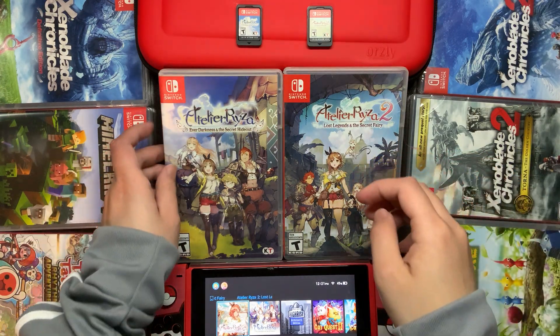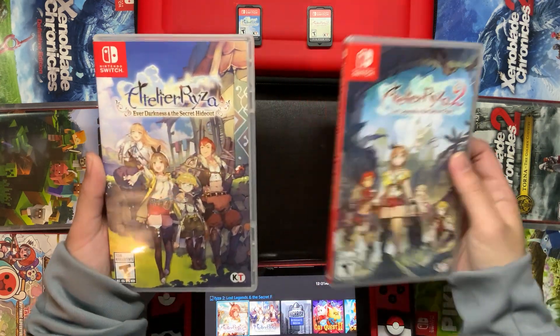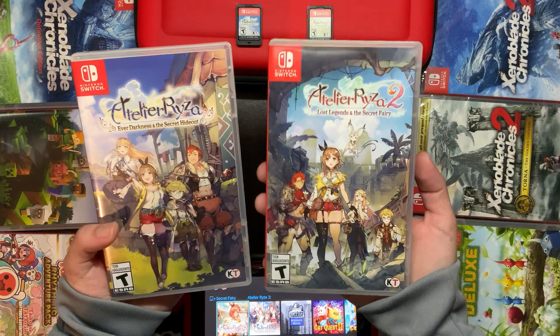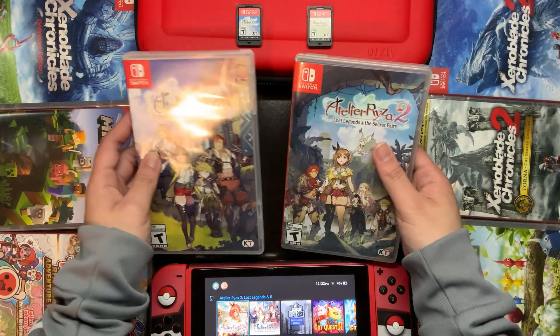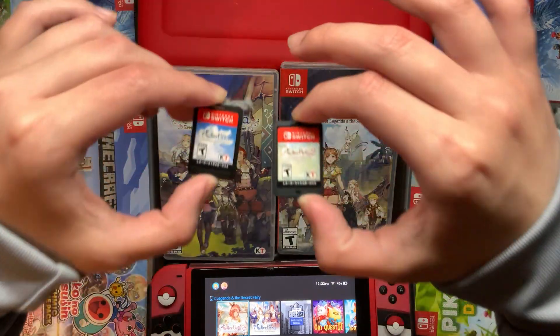This video is just a mini comparison of Ryza 1 and 2 visually from the outside. The two covers: Ryza 1 Every Darkness and Secret Eye looks more bluish, while Ryza 2 is more greenish. If you look at the back, they look very similar.